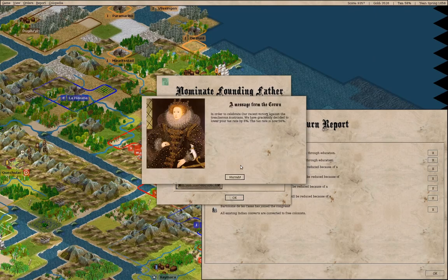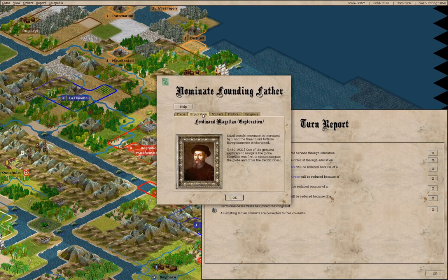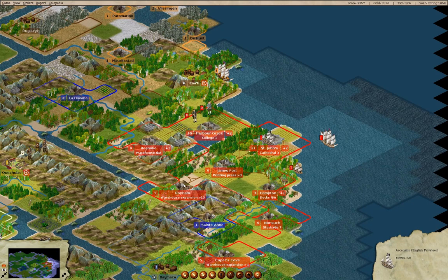We have a lower tax rate — yay! We've got the same choice of free colonists, we'll take a free colonist. Magellan. We have an indentured servant and a free colonist. All Indian converts converted to free colonists — and that is exactly what we wanted, because that means they can all become specialists now.